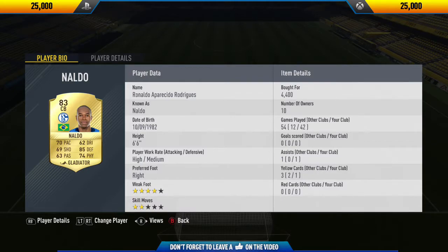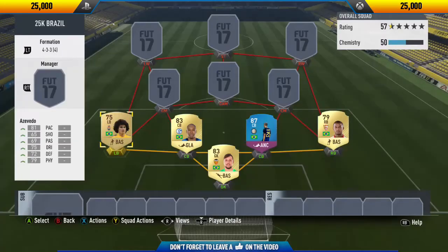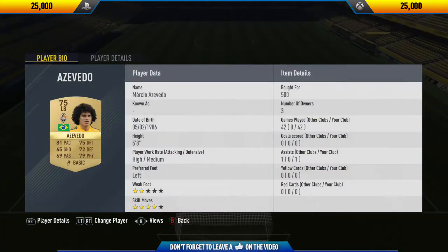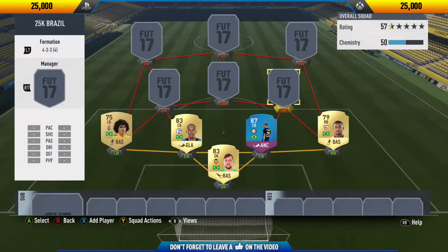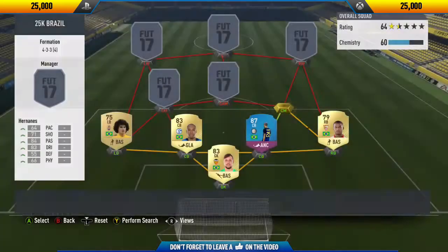The next center back we have is Miranda. I decided to go with his SBC card because I already had it in my club, but you can just pick up his normal card - I think it's about five or six thousand coins. His partner in crime is Analdo, and these two are such a good center back pairing - really fast, really tall and really strong, which is what you need in a defender.